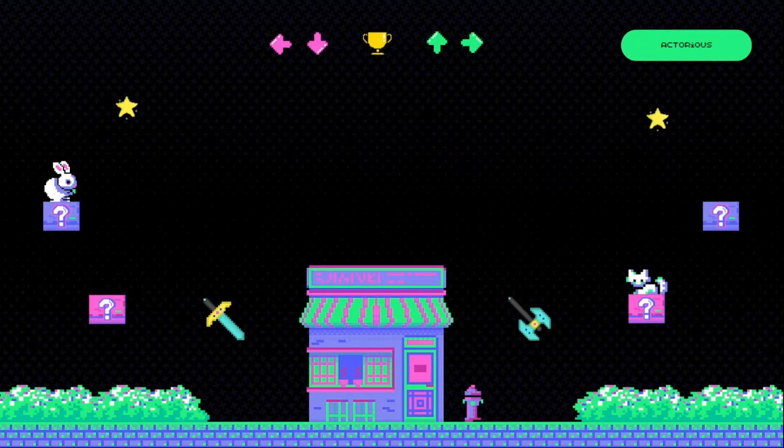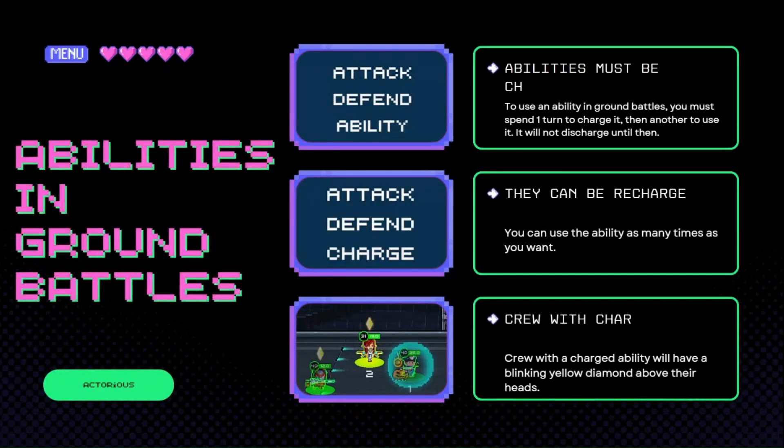So ground combat — let's get straight into it. Number one, abilities must be charged. To use an ability in ground battles, you have to spend one turn to charge them and then another to use them. That means you need two turns in total to use a ground ability. However, once you have charged it, it won't discharge until you use it.